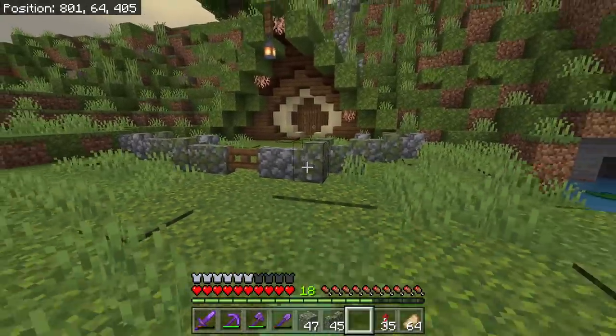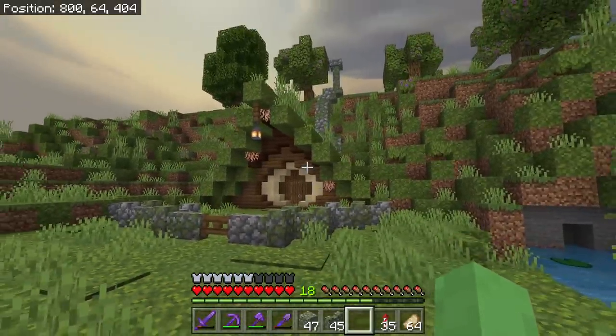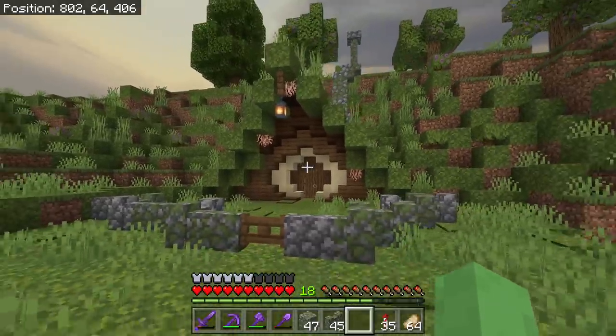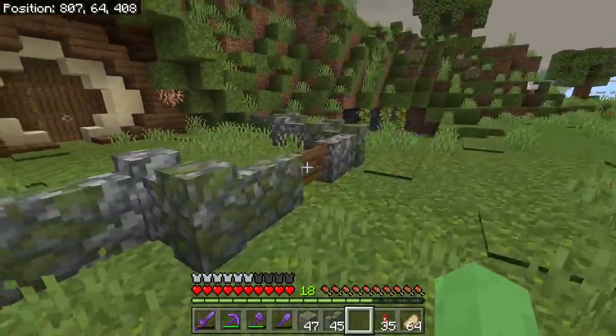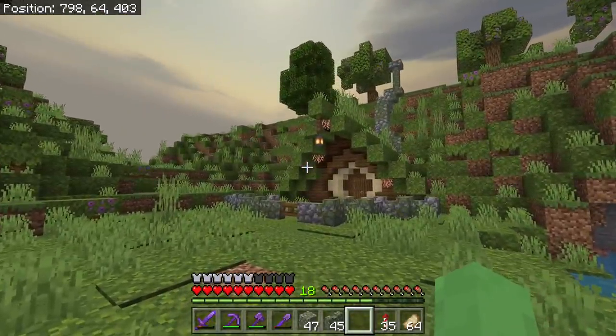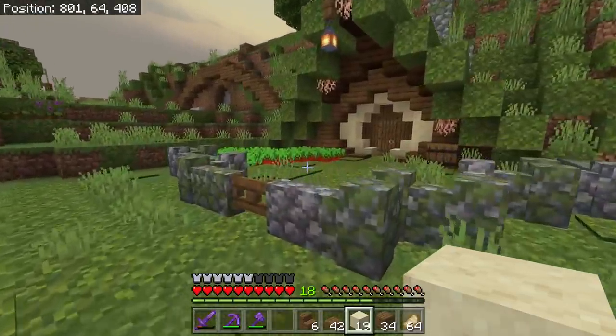I still feel like it's missing something. I think I should add some color — maybe some plants, maybe a little garden right here. I don't know what color it's missing though. Maybe some red. We got some beets.